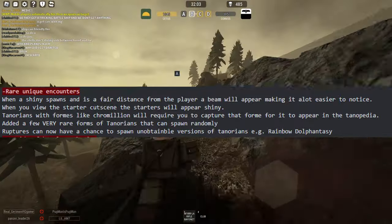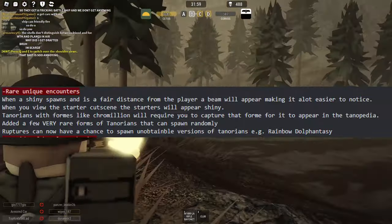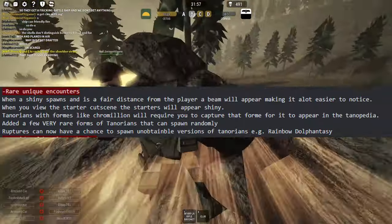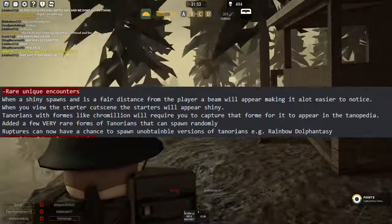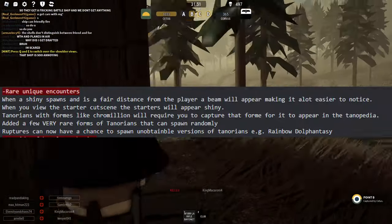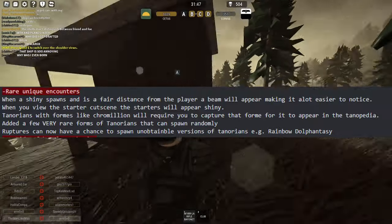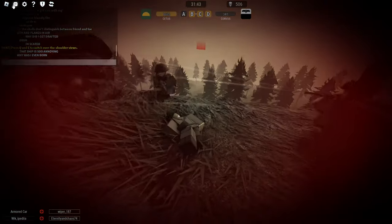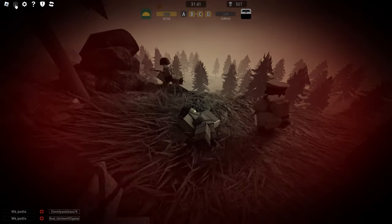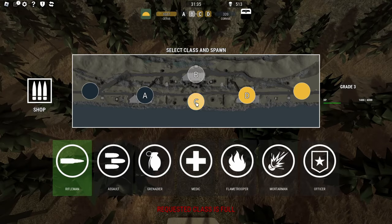Tenorians with forms like Chromelion will require you to capture that form for it to appear in the Tenopedia. There are also a few very rare forms of Tenorians that can spawn randomly, and Ruptures now have a chance to spawn unobtainable versions of Tenorians, such as Rainbow of Fantasy. Hunters are going to be super interested in whatever those rare forms are.